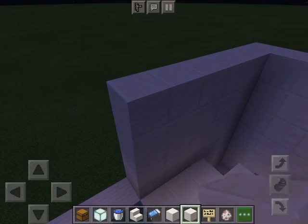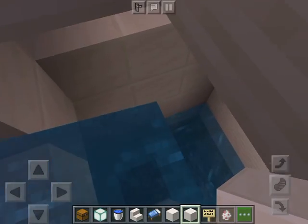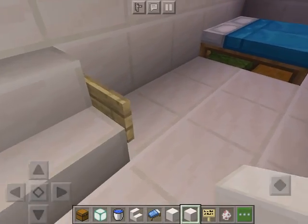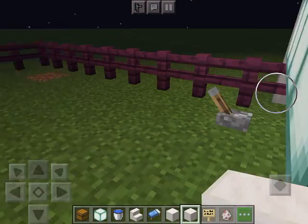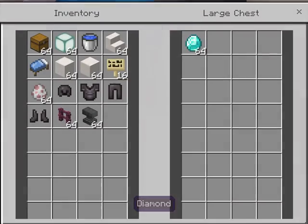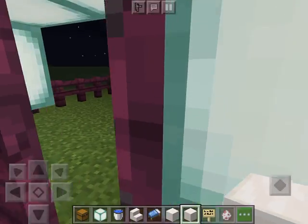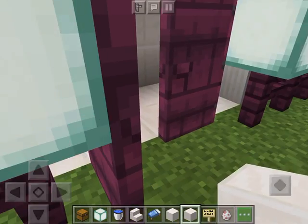Guys, the cool thing about Minecraft is you can build whatever you want. And especially with redstone. I don't know if you guys saw the last video with my secret chest and how to unlock it. All you can do is flip that switch and bring it on. I just got a stack of diamonds — that does suck that we only have the one stack of diamonds. I don't know what else I'm going to put.